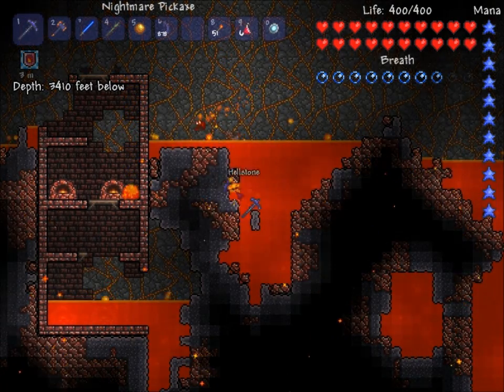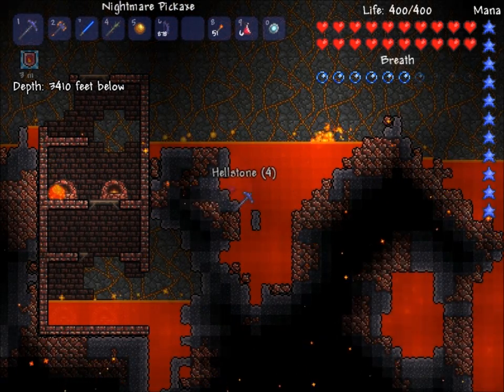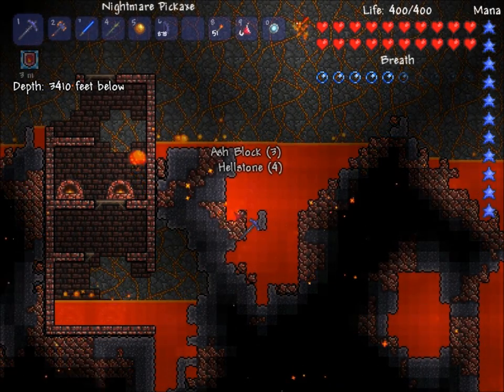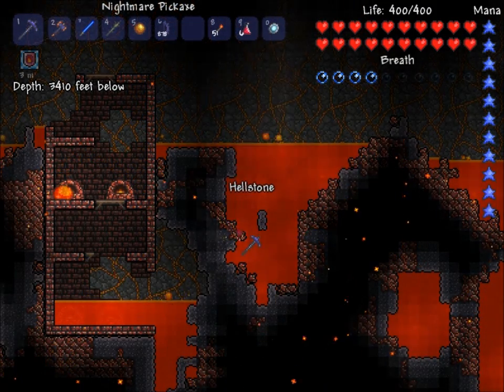You definitely need one of these obsidian skin potions because they help so much — you don't die from lava then. If you hadn't noticed, most of this place is lava. You get ash blocks and hellstone down here, and hellstone turns into lava when you mine it. You also need an obsidian skull, or else you burn from standing near the hellstone.